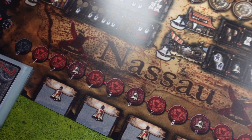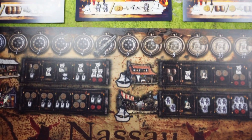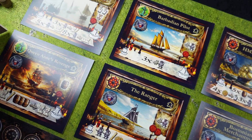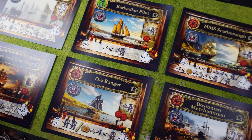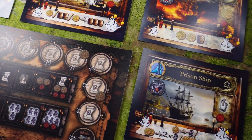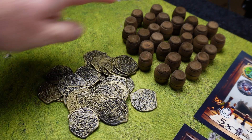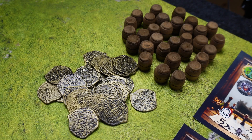We start by placing the Nassau board in the center of the table for all players to easily reach. Here you will be able to do actions. Next to that board we place the nine ships — these are the ones that you might take over during the gameplay. Next to the gaming area we also place the gold and the rum to form a general supply.